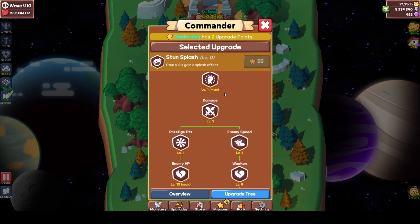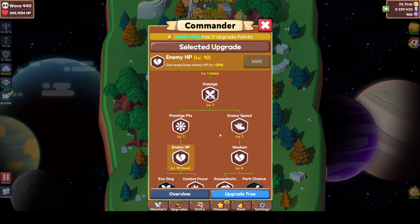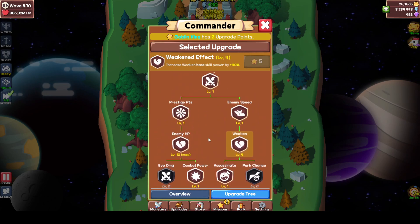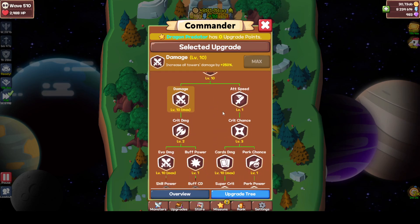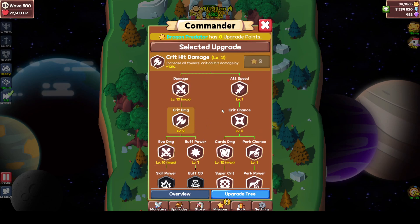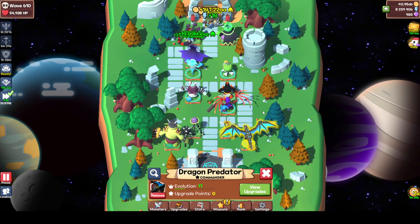For Goblin King, what you can do is enemy HP — that's a really good one. I wouldn't get enemy speed. Enemy HP is really good. For Dragon Predator: damage, damage, damage — definitely go for damage. Actually, for leveling like this, attack speed might be good here as well. Evo damage is not the way to go, since Naga is not a damage tower. Attack speed might actually be good in this setup. For the rest, it doesn't really matter much — just go for damage.